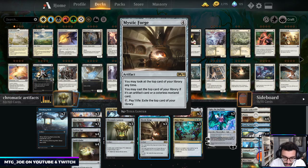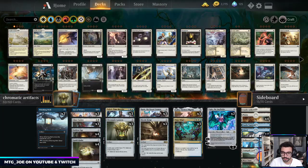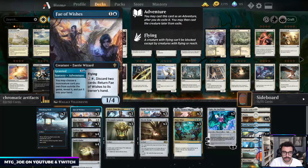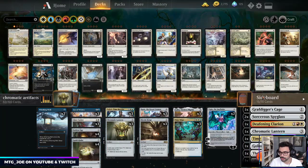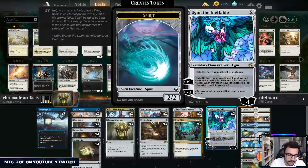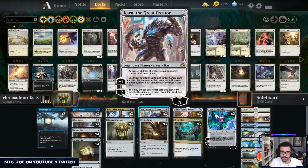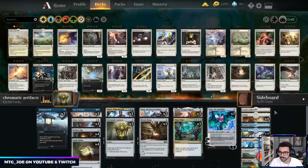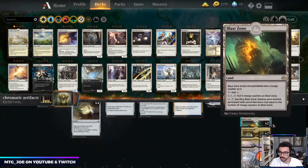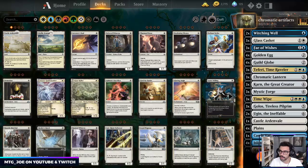What we want to do is dump out a bunch of artifacts, control the board fairly with Time Wipe, then use Karn and Fey of Wishes to search our sideboard for useful artifacts that lock the opponent out. There's also a Tezzeret in the sideboard you can use to deal damage and win that way. Because we're playing Golos, we can play utility lands: Castle Ardenvale, Castle Vantress, a couple Blast Zones, Beacons, and Karn's Bastion.